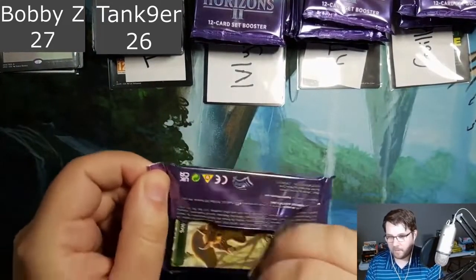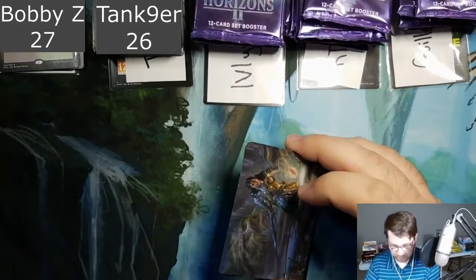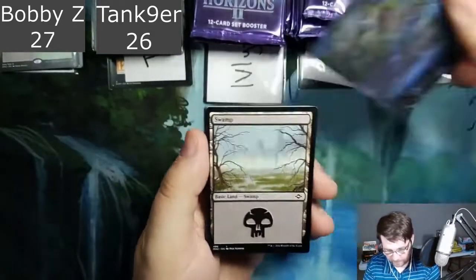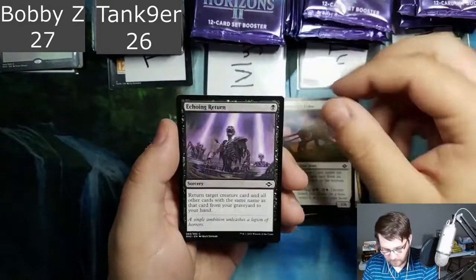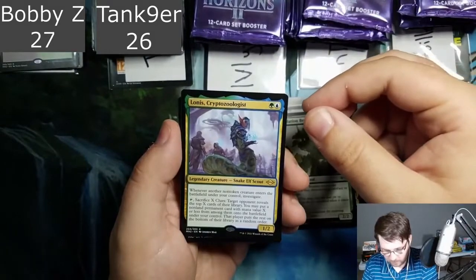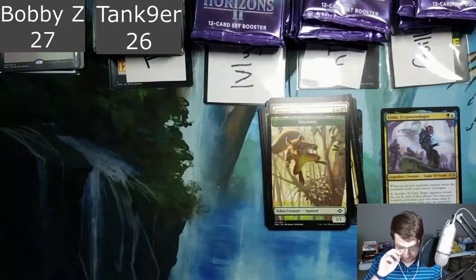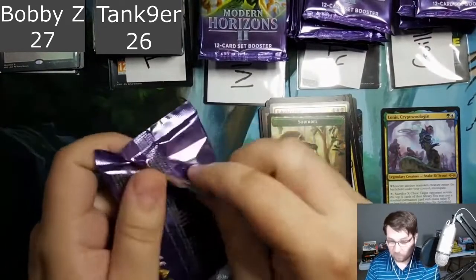Good luck, Myth. Thanks for supporting the stream. A gold-signed Karth the Lion art card by Donato — pretty cool signature, doesn't count for anything. Swamp, Goldmire Bridge, Breathless Knight, Landscaper Kalos, Echoing Return, Sinister Starfish, Steel Dromedary, Foundation Breaker, Lonus, Zoo Cryptozoologist, Seed Rake, Mono Skellion old border, Foil Dehada's Ploy, and a Squirrel Token. Starting out with two. That's a duplicate rare — we have Burner Catacombs and Lonus Cryptozoologist as duplicates so far.